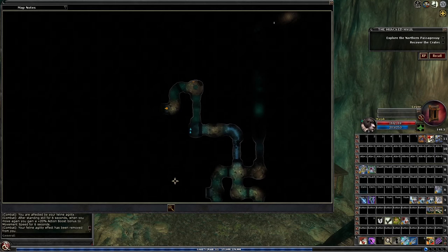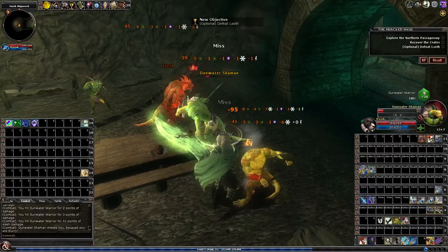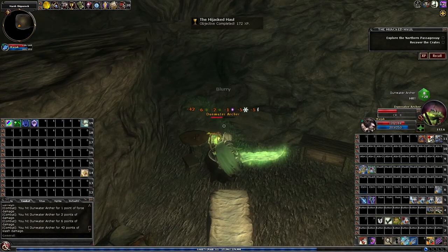Over here we can continue straight and just end the quest, or we can go to a side room — there's a little mini-boss in here. From here until the end of the quest, it's basically just a bunch of slaughtering of these lizard folk. The creature curses you in an unfamiliar language as it falls.